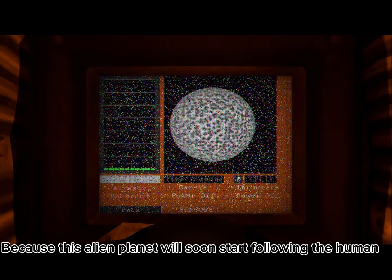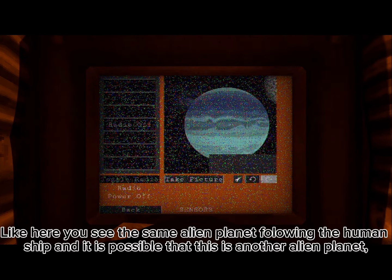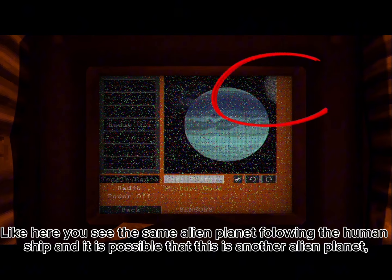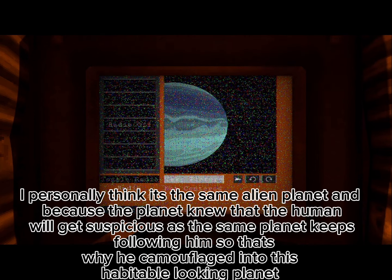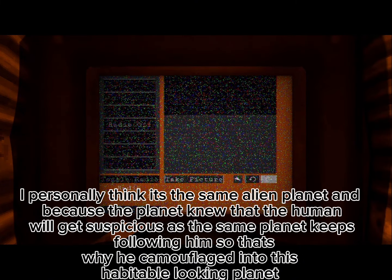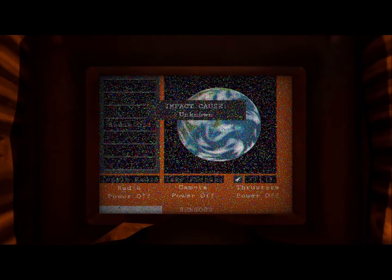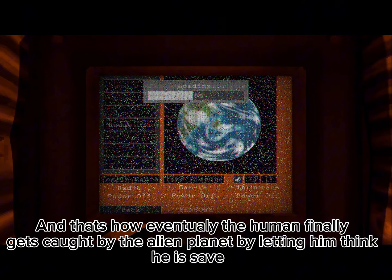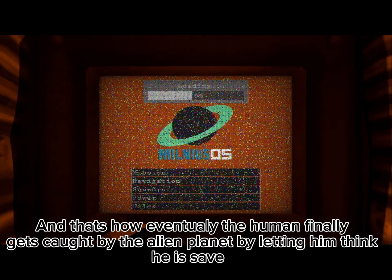Because this alien planet will soon start following the human. Here you can see the same alien planet following the human ship. It is possible that this is another alien planet, but I personally think it's the same one. The planet knew that the human would get suspicious if the same planet kept following him, so that's why he camouflaged into this habitable-looking planet. And that's how eventually the human finally gets caught by the alien planet, by letting him think he is safe.